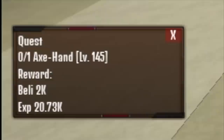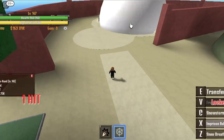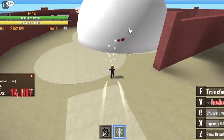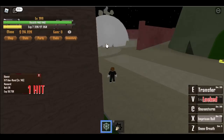So now we can start defeating the Accent at level 145. Very easy. Imprisoned Ball, Snowstorm, and Snow Breath. We're getting better at it. So we're gonna do this until you reach 200.